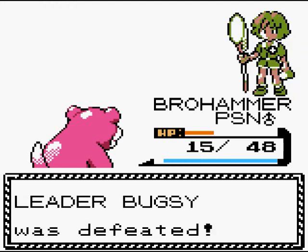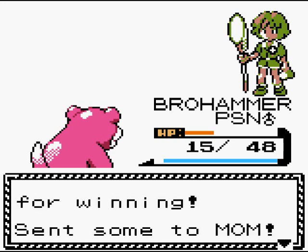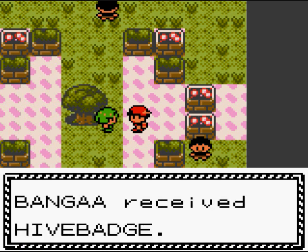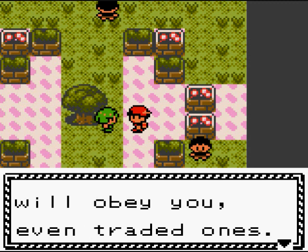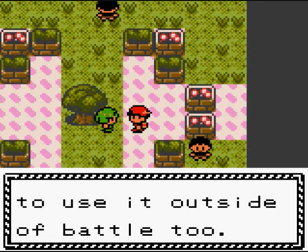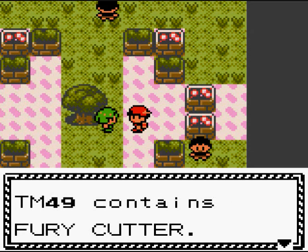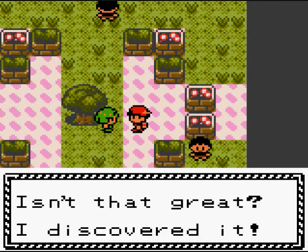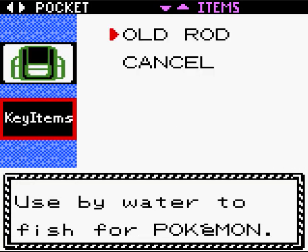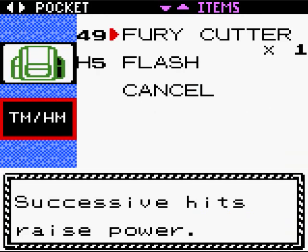Still didn't gain a level. Bugsy says: You're an expert on Pokemon! My research isn't complete yet. You win — take this badge and 1600 bucks. I got the Hive badge! Do you know the benefits of the Hive badge? If you have it, Pokemon up to level 30 will obey you, even traded ones. Pokemon that know Cut will be able to use it outside of battle too. Here, I also want you to have TM49, which contains Fury Cutter. If you don't miss, it gets stronger every turn — the longer your battle goes, the better it gets. I discovered it. Well, I bet TM49 won't be able to be used on any of my teammates. See? It's useless — might as well just put it in the PC.